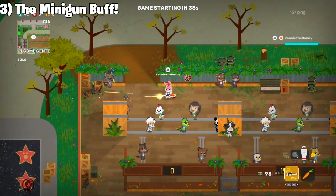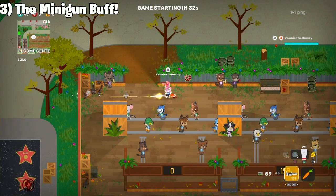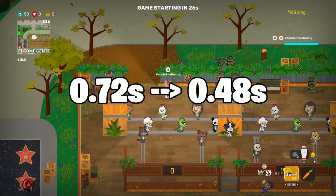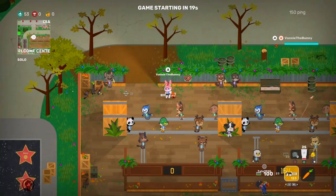Now onto number 3: the minigun buff. Not many people will realise this because not many people pick up or use the minigun frequently enough to notice. But the minigun's wind-up has been reduced from 0.72 seconds to 0.48 seconds, making it more reliable for certain situations and more dependable to pick up.